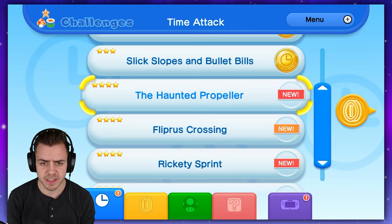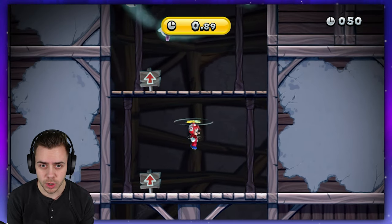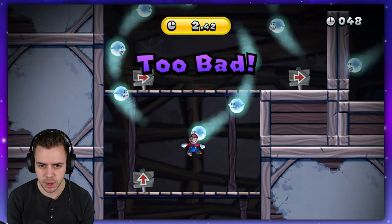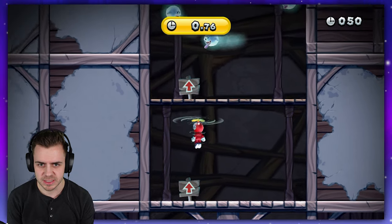Let's start the four-star challenges. The Haunted Propeller is the first one, and gold is 23 seconds or less. Oh, in propeller form. We got to go up. We're off to a great start. Jeez, this is going to be tough.